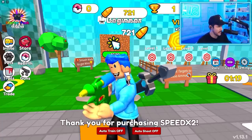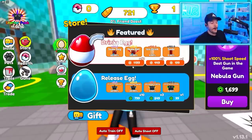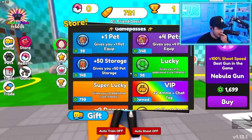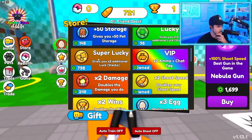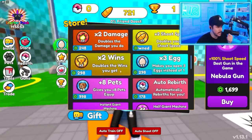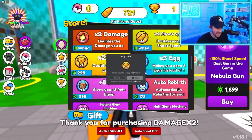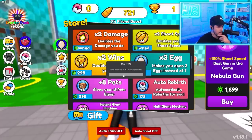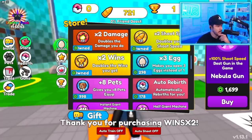We're going to need times two shot speed to start, then look at the game passes and see what else they have. If they have times two wins I'm going to get that. There are exclusive eggs — wait, what? 100% shoot speed, best gun in the game, nebula gun. We got super lucky — pretty nice double damage. That's what we want: double damage, double shoot speed, and double wins. Those are the three we absolutely need. Because if I'm getting two wins I need four, if I'm getting four I need eight. Let's get times two shoot speed as well.